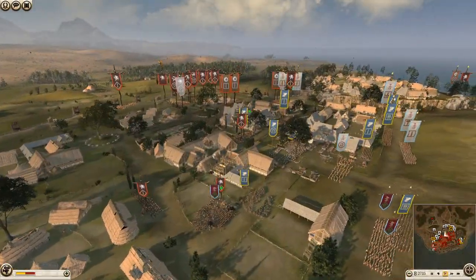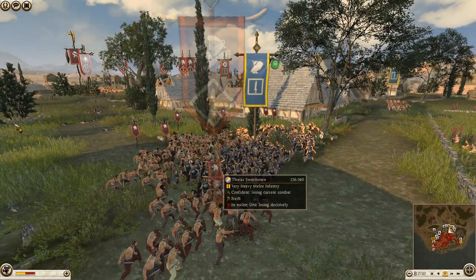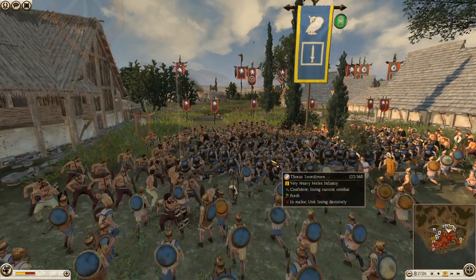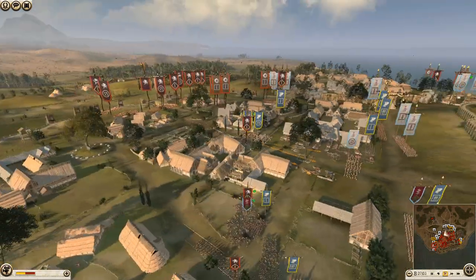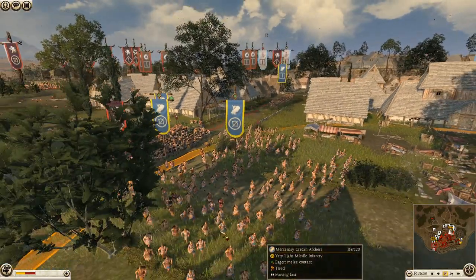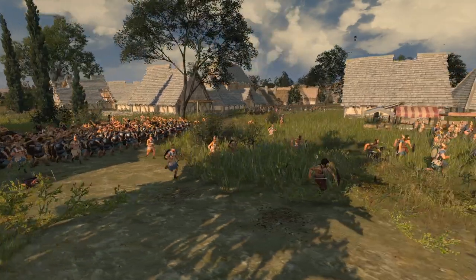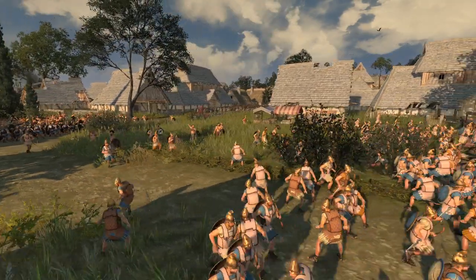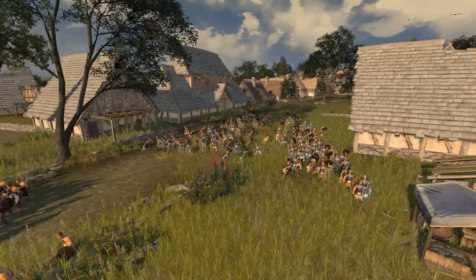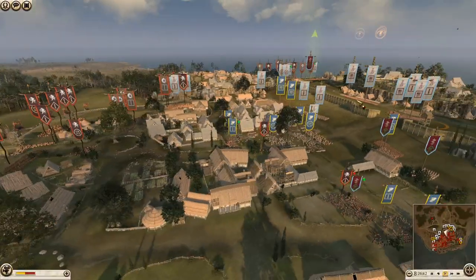Over here in the center we now have Swaby, who's trying to break through. He's actually beating these Thorax Swords - that is insane. Round Shield Swords with triple gold chevrons will beat Thorax Swords. My Cretan archers got really close up and are now being chased down by the Round Shield Swords - they've seen the opportunity and are going to try and cut down some of these archers. But it won't be happening - I've got some Thorax Swords hanging out in this little side street, going to mop up the remains.